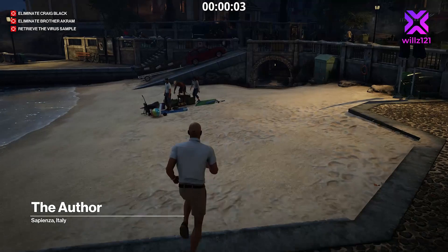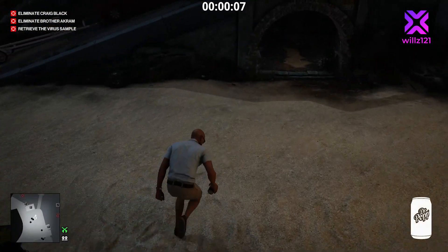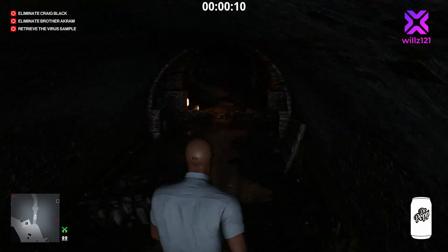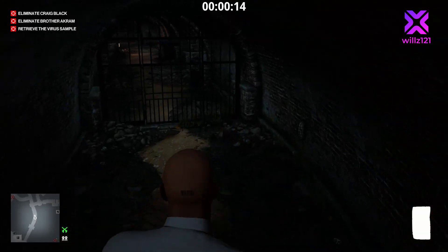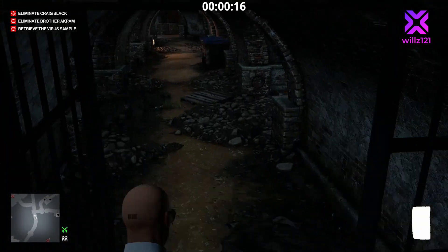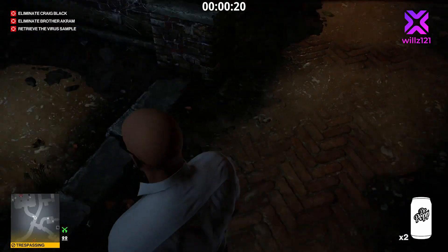We're going to start, skip the cutscene, and run along the beach. First, we're going to grab this soda can under here — this is where we're going to find the super fan. Pick up this brick on the way through because we need as many melee objects as possible, and it's always good to have them on hand. There's another soda can just here.